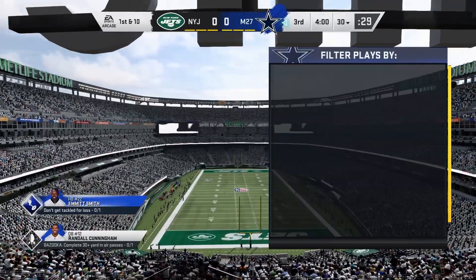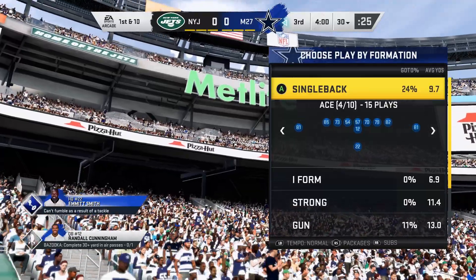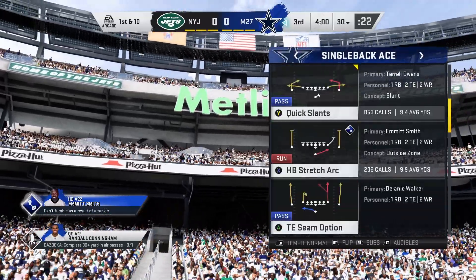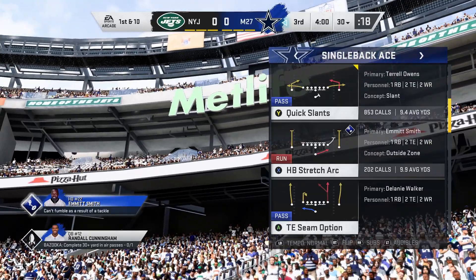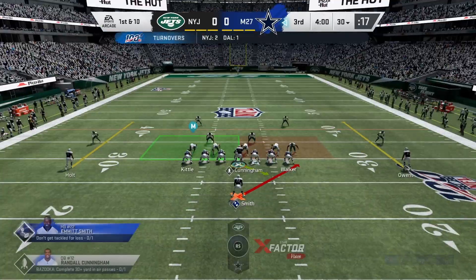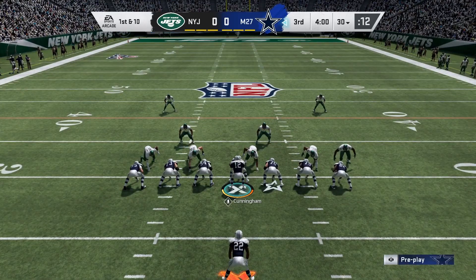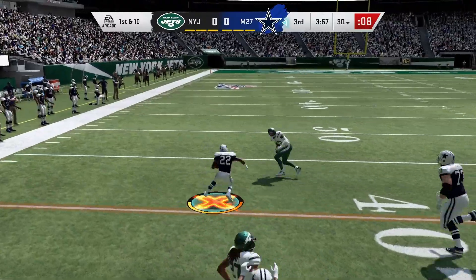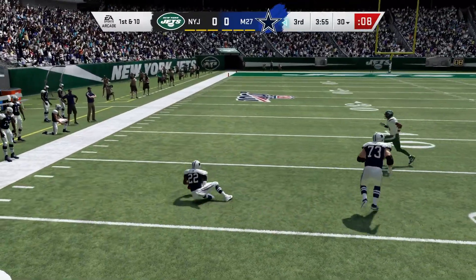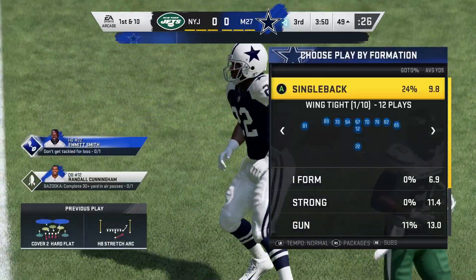Let me show you the main plays I use. We're going to go to Single Back, then Ace, and then Halfback Stretch. I use this stretch play a lot because I have some good halfbacks. I was looking for another one to supplement what I used in the San Francisco playbook, and I found this one. I usually run it up here like that.